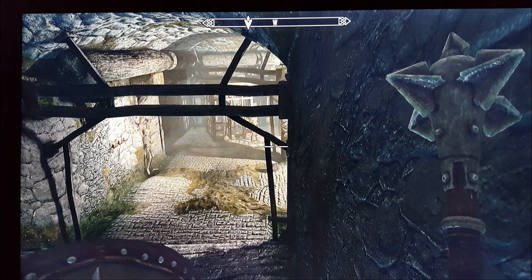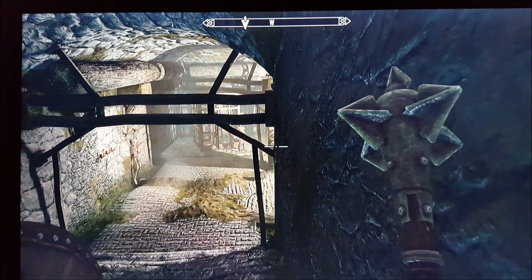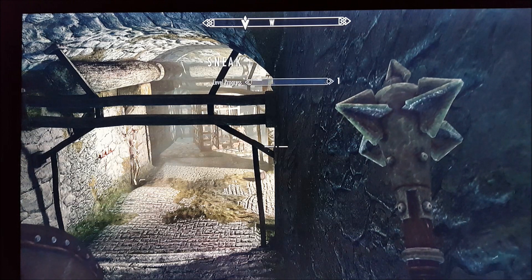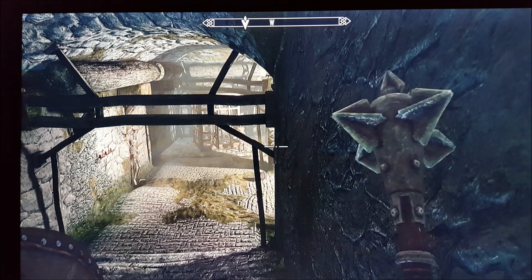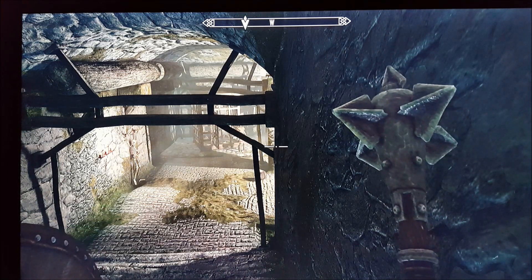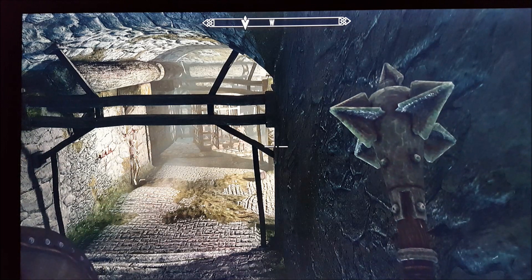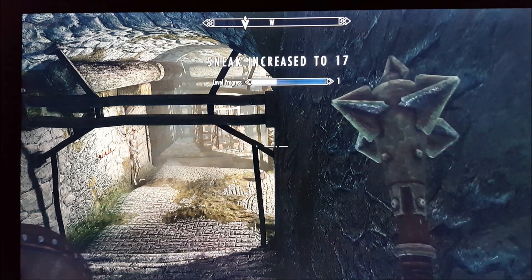If you want to level up your sneak pretty fast, go to the area with those three cages, sneak, and then just go towards the wall making sure you can see the guard. Just keep pushing towards the wall and you'll level up your sneak pretty fast. You can get all the way up to sneak level 100 this way and reach about level 10 or 15. It's a really easy way to get your sneak up.